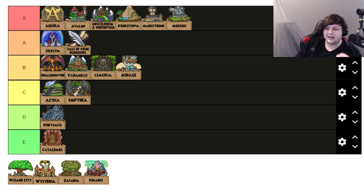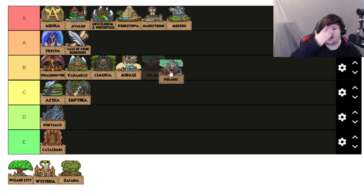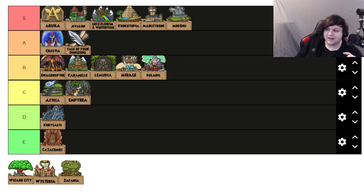Polaris is a bit rough because there are actually two hub themes — one when you first enter and one after you liberate it from the Empress. The post-liberation one I'd put around C or B tier, it's good but not my favorite. The pre-liberation one is more intense and mysterious, I'd put it in B tier. Polaris does have some of my favorite music in the game — like the combat soundtrack — but specifically the hub themes aren't among my favorites.